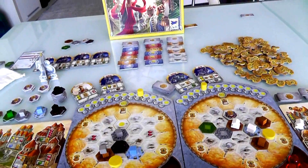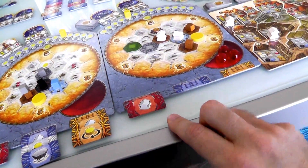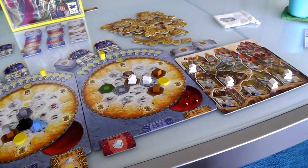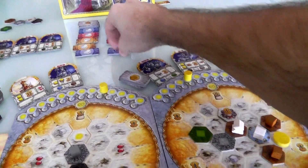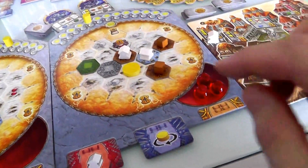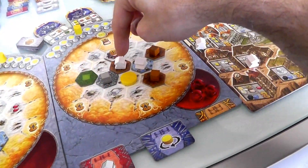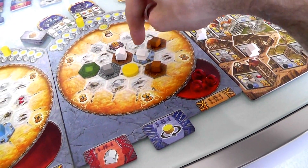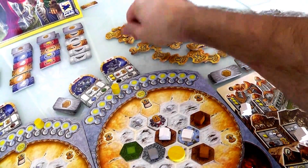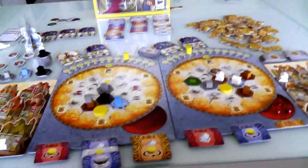And now it is Jen's second move. She could finally get that sun space activated that she's been waiting so long to do. She's going to take a sun — one, two, three, four — she could go up to six but she's only going that far. That will get her another gray cube, and both of these temples will activate. This one will score her one, two, three, four, and this one will score her one, two, three, four. She just made eight points!